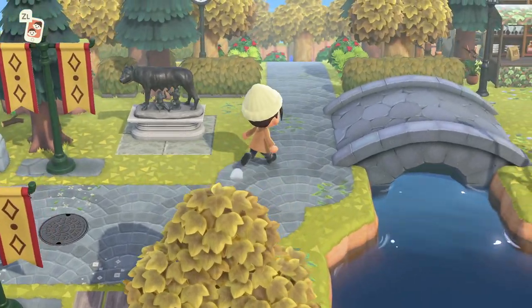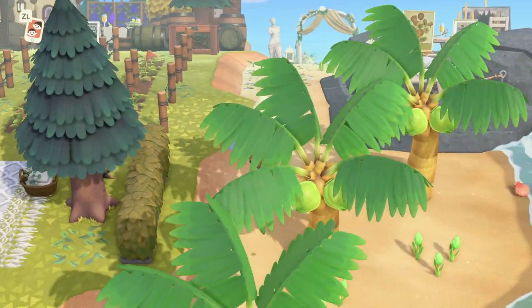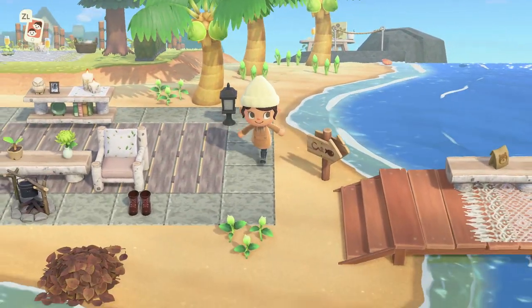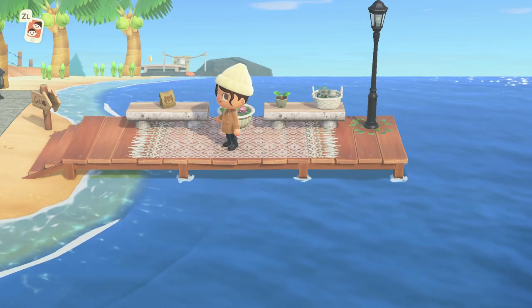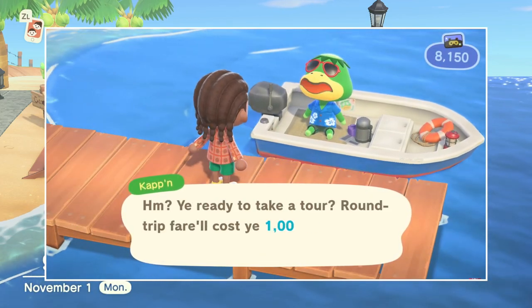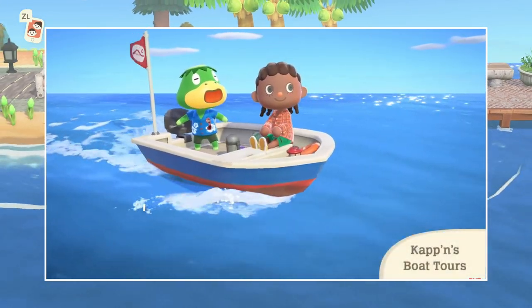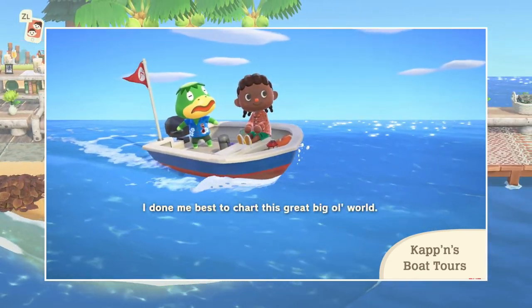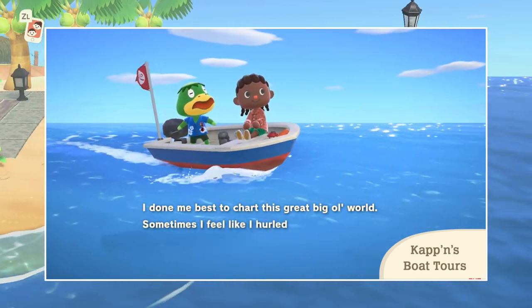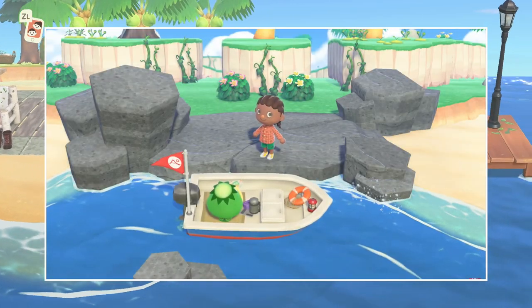The next thing to do is to free up some space by the dock. This is a really important spot in the upcoming update because we will be seeing the return of an old NPC, Cap'n, our sea turtle. He will be taking us to mystery islands where we can harvest new material and experience more adventures. So if your dock is not that accessible, clean it up a little bit or give yourself a little path so you can give the captain a visit once in a while.